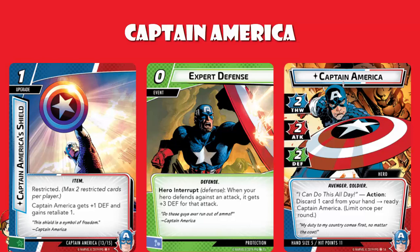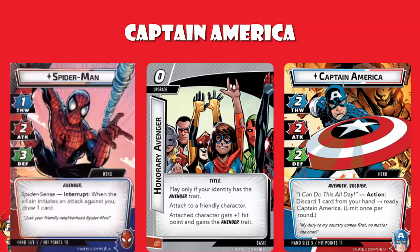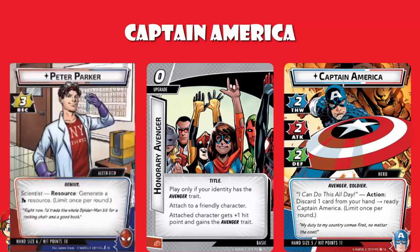We have Honorary Avenger, a zero-cost upgrade that you can play only if your identity has the Avenger trait — i.e. any of the ones we've currently seen in hero mode. You attach it to a friendly character, and the attached character gets plus one hit point and gains the Avenger trait. This is important because if you attach it to a hero, they can flip into alter ego mode and still be an Avenger, meaning they still get the benefit of Avengers Assemble.